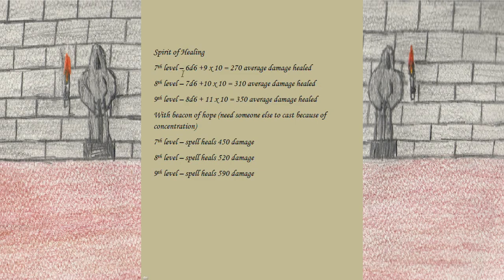For the numbers on Healing Spirit: if you cast it with a 7th-level spell slot it heals 66 HP, plus 9 from the Disciple of Life feature. Since it's a concentration spell and you get a cast every 6 seconds for a minute, you get 10 casts — averaging about 270 damage healed. With an 8th-level slot that's an average of 310 healed; with a 9th-level slot about 350. If someone else in your party casts Beacon of Hope — since it's concentration you can't cast both simultaneously — you can heal 450 damage with a 7th-level slot, 520 with 8th level, and 590 with 9th level. This is why Healing Spirit is superior to Aura of Vitality: you can actually boost it with higher-level spell slots.